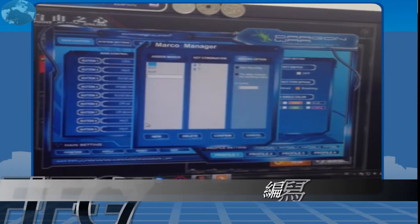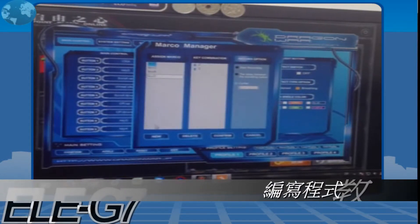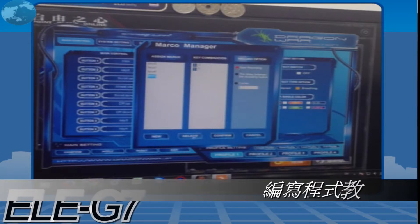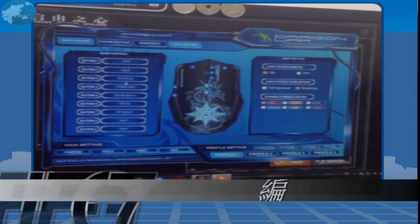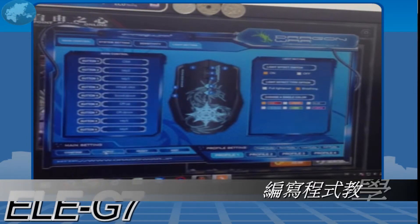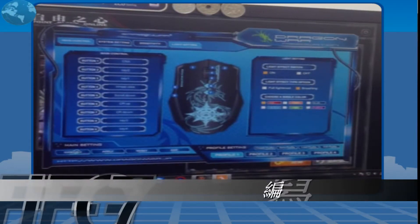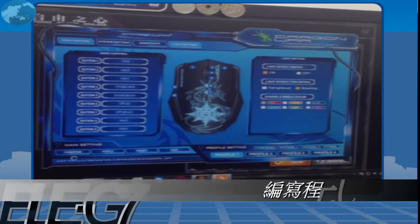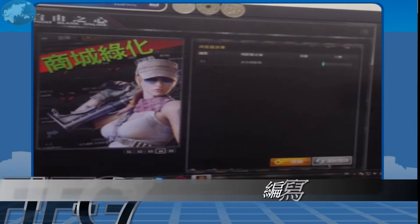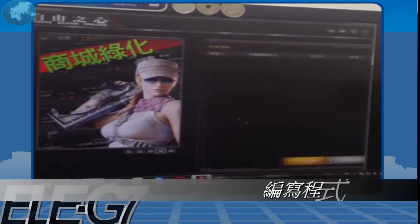Take the view. Press enter, start record. Confirm. And the 3 here is key 1. Then we apply and confirm. Then we go into the game to test whether all these functions can work in Point Blank.